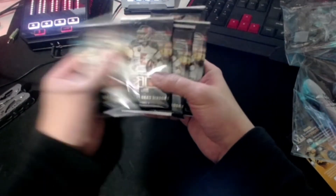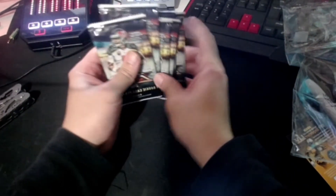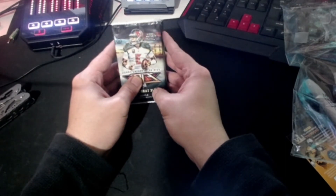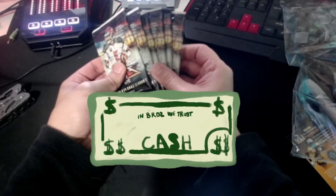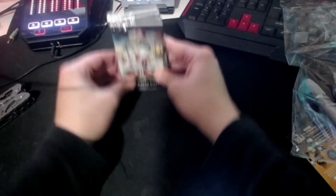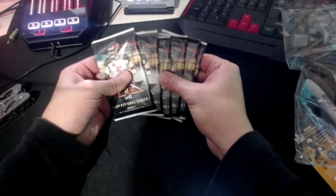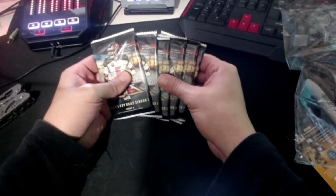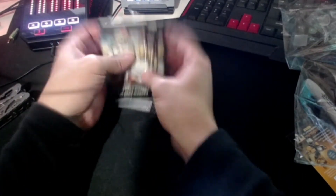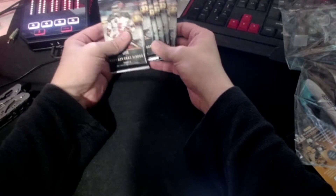They discontinued it because Topps does not do football anymore. We got six packs, ringing in at about thirty dollars all in — they're not cheap because there aren't that many of them anymore. Drew's been trying to build a set, so we got a list of the cards he needs. As you open them, read off who's on each card and let us know if it's a hit or a dupe.